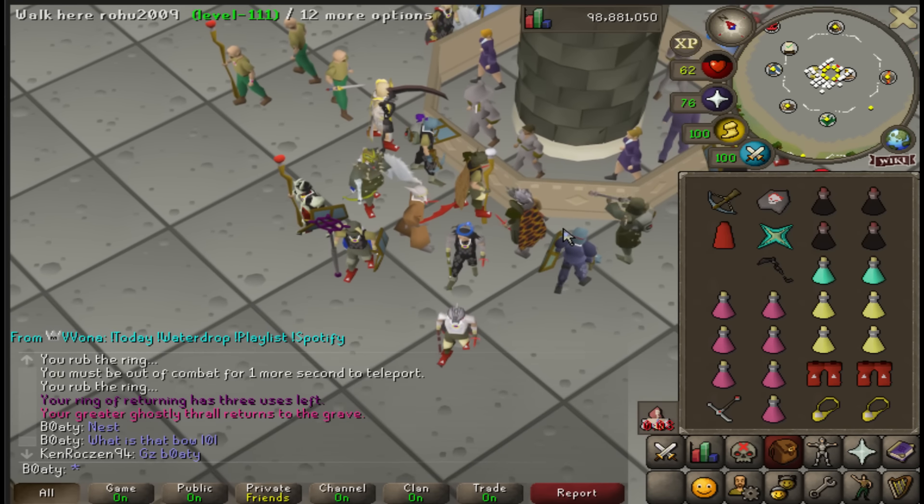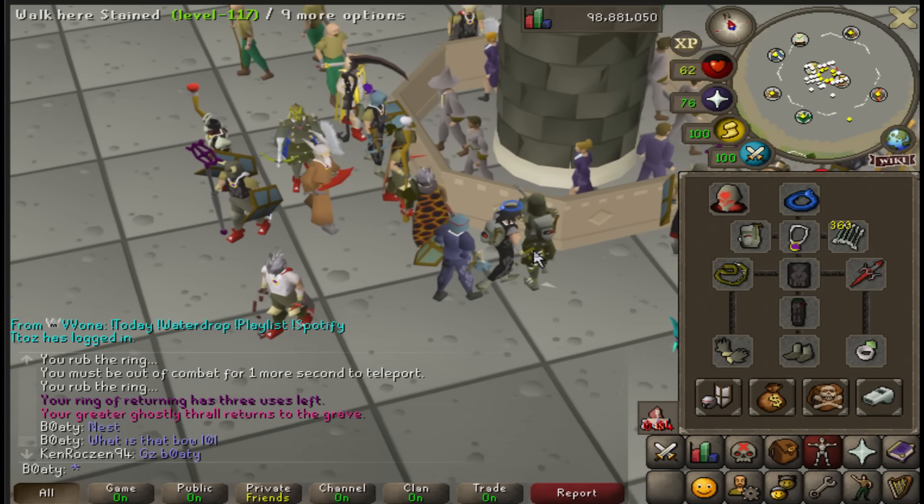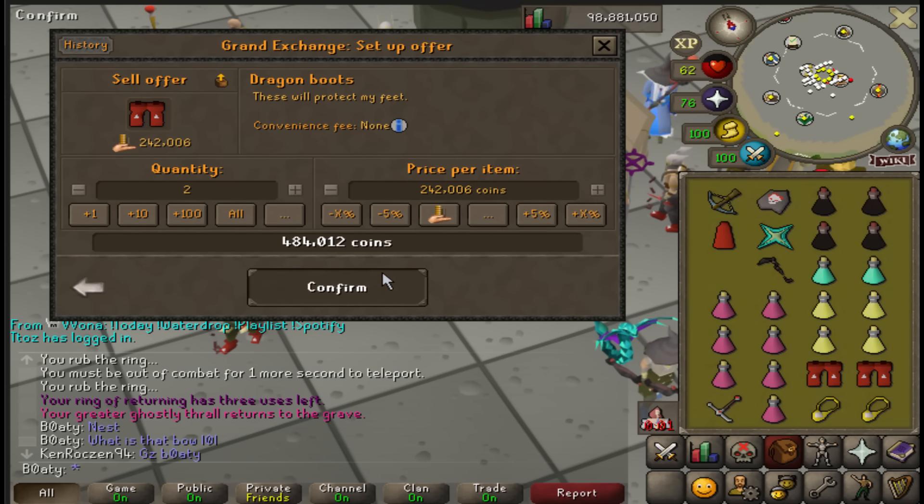I want to get any piece of Virtus, and then the final thing we do is Chambers of Xeric. I don't need guardian items for that because I can sell the whole bank off.